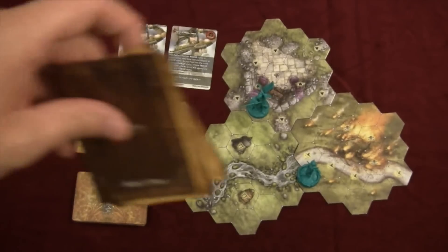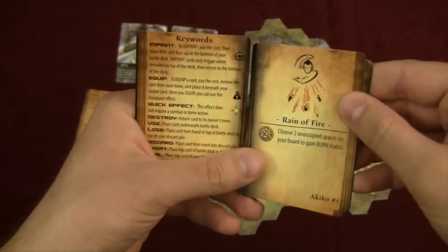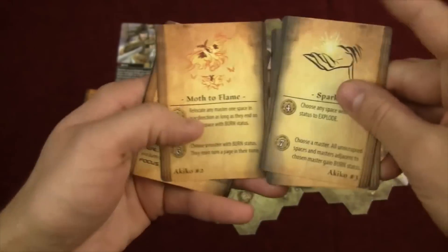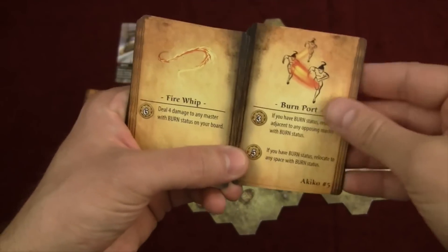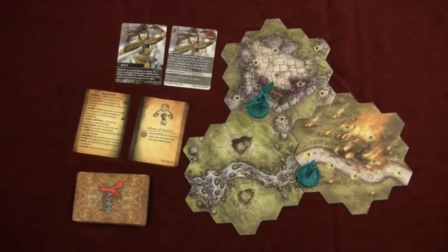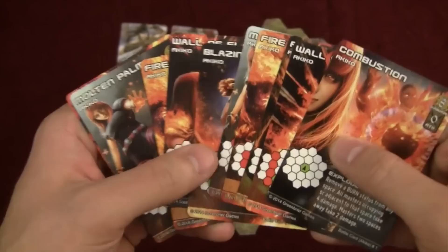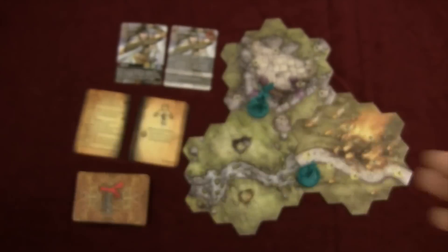You also have a spell tome. Throughout the game you'll have this open and can cast whatever abilities are open on those pages. As you flip through your book you get more and more spells — the farther back you get in the book the more powerful your abilities are, because it takes a little bit to get there. Each master also has their own deck of ten cards unique to that master.